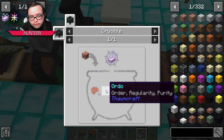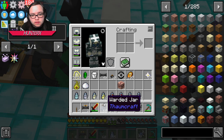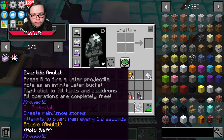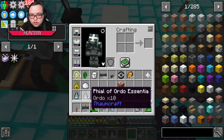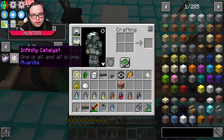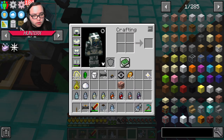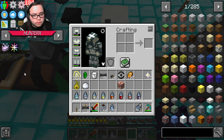And then I need 75 Ordo. Oh you fucker — I just may have messed it up. All right so just leave with one. There's 80. Is it Ordo? Yeah, Ordo's next — one, two, three, four, five, six, seven, eight — 80 of that and then 50 of the Aer.